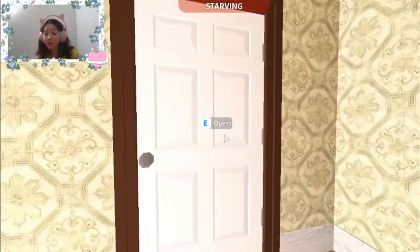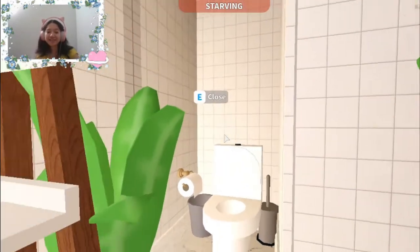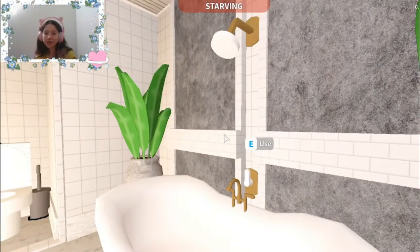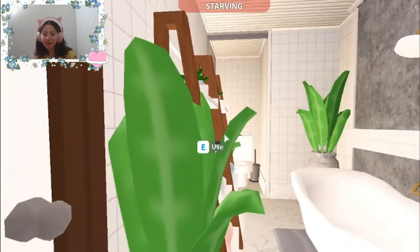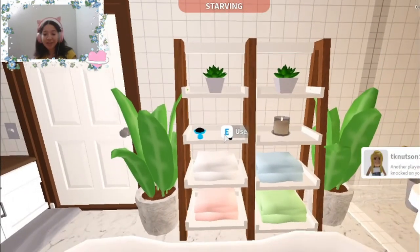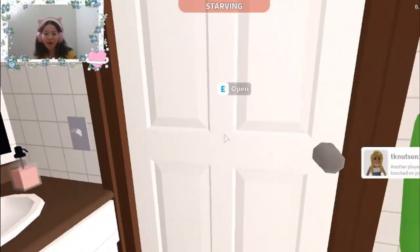Now the third bathroom — ta-da! It's around the same scenario as the others. The main difference is a different placement of the private bathroom area to give it more dimension and a different look. Same elegant bathtub, shelves, all those things, colored towels, and two different plants. You can tell I'm tired if I'm not saying things correctly. Yes, that is bathroom number three.